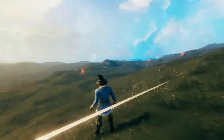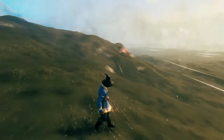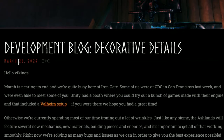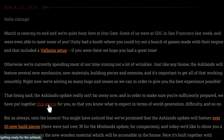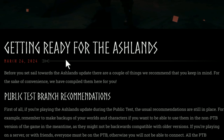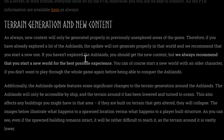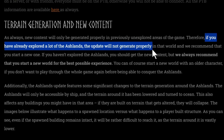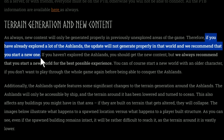You've already explored part of the Ashlands in your world. In Iron Gate's most recent devlog published on March 26th, they included a link to an article all about the terrain generation called 'Getting Ready for the Ashlands' — you can find the link in the description. As stated in the article, if you have already explored a lot of the Ashlands, the update will not generate properly in that world, and they recommend that you start a new world.